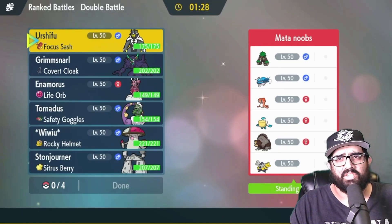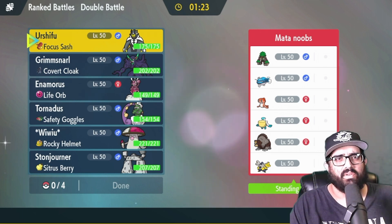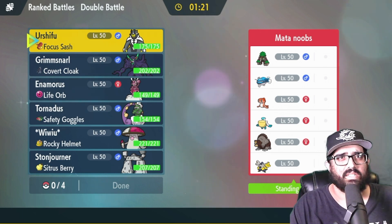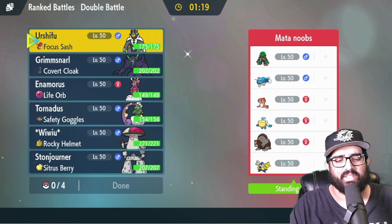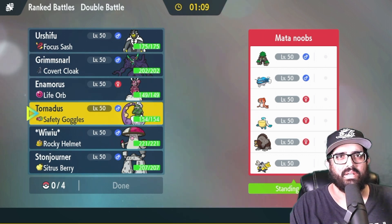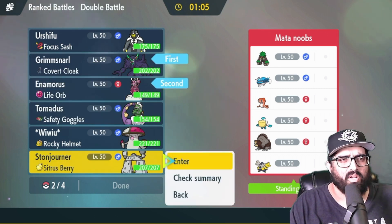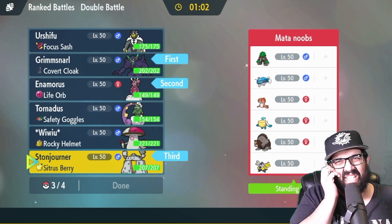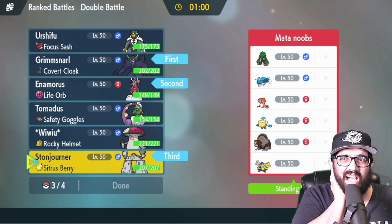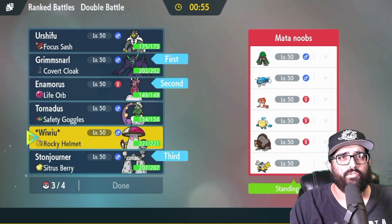We got a match against Mata Noobs. They have a Dozo — I have a feeling it's a Surf Dozo, and that's gonna be a real pain. They also have Tailwind, and we have our own Rain Dance Tornadus which I really wish wasn't the case. We're gonna lead Grimmsnarl and Enamorus, and leave Stonjourner in the back.